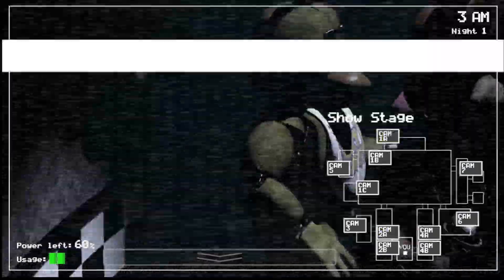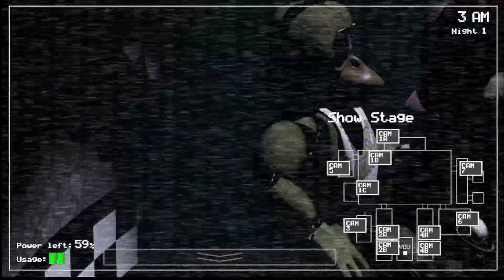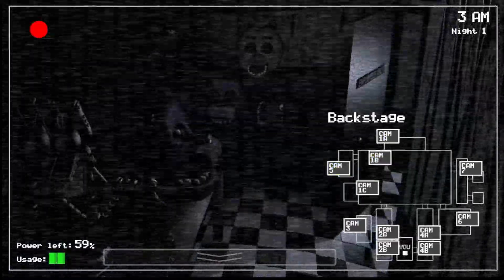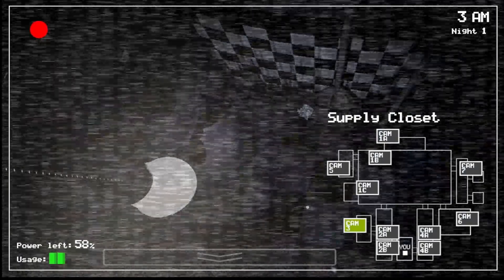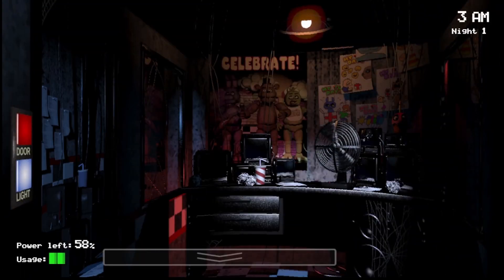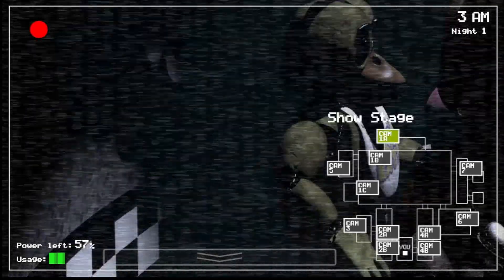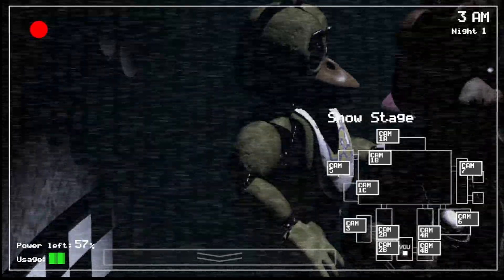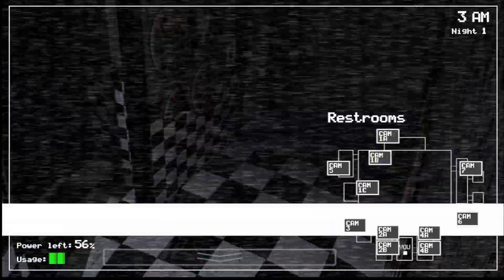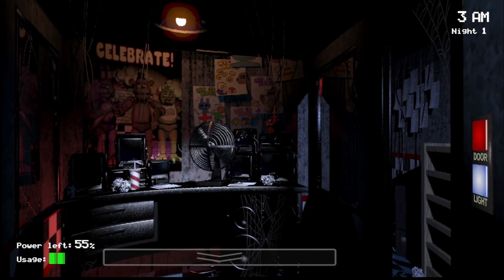Before we continue on with Foxy, I want to quickly cover some of the pathfinding. Bonnie — who's the bunny — can only move from show stage, dining area, backstage, supply closet, West Hall, West Hall Corner, and outside your left door. Chica — who's the chicken — is basically the same, but Chica can go from show stage, dining area, restrooms, kitchen, East Hall, East Hall Corner, and your right door.